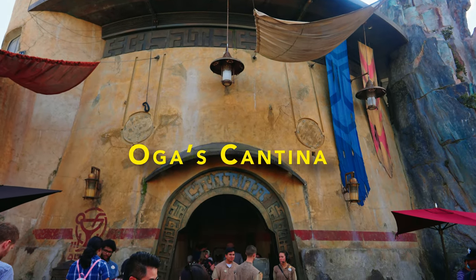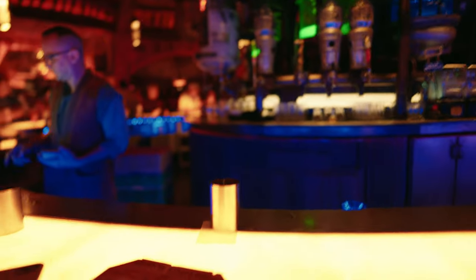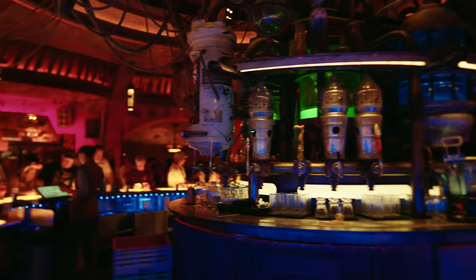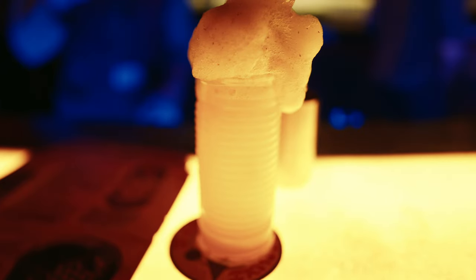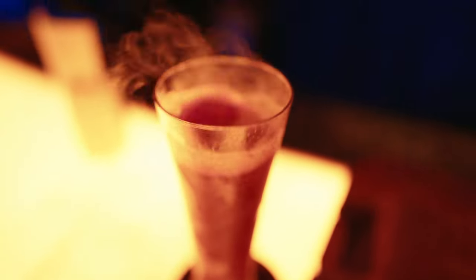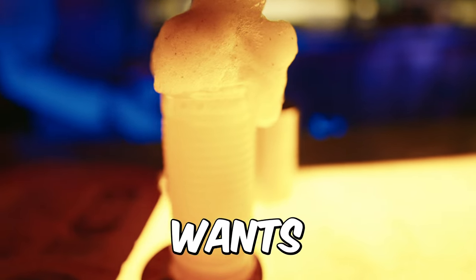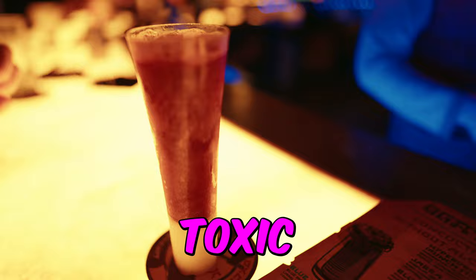We've come to Oga's Cantina for a drink. How it works here is you make a reservation in advance for a 45-minute time slot. Honestly, that's more than enough time to try the amazing drinks and explore the bar, and it is well worth the stop. We opted for the two most popular drinks on the menu: the Fuzzy Tauntaun, which has a harmless numbing agent in the foam, and the Bespin Fizz, which literally bubbles as you drink it.